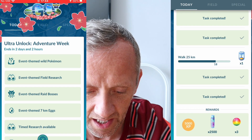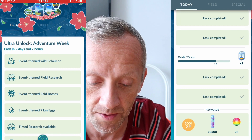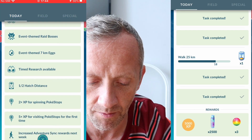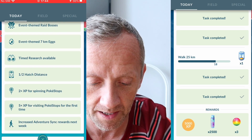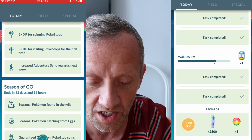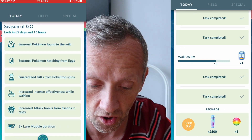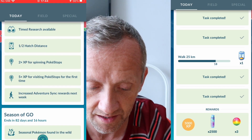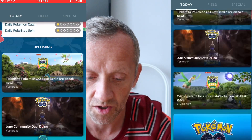And at least we know. So here we are, let me check these — they're half hatched distance. So let's see what else there is: event theme wild Pokémon, event theme field research, event theme raid boss, event theme 7k eggs, timed research, half hatch distance, double XP for spinning Poké Stops, 5 times XP for first time, increased adventure sync rewards next week. And also there's all them other ones — there's an extra special trade which is going to last for an hour — 82 days. So it's loads of stuff, loads in that today.